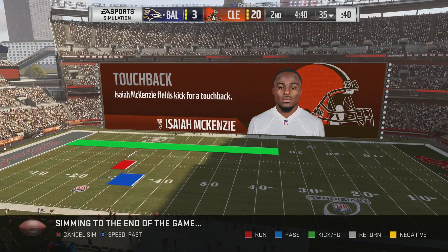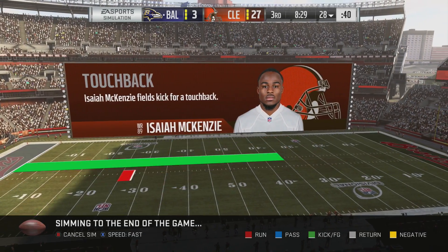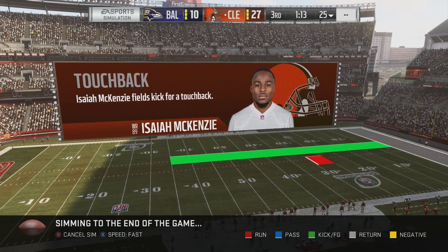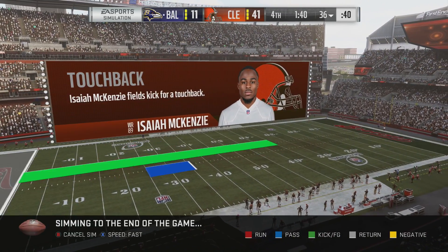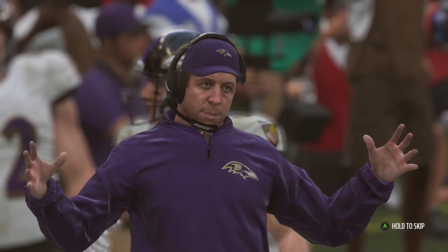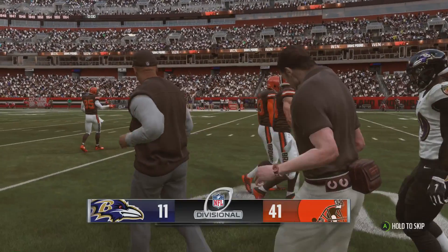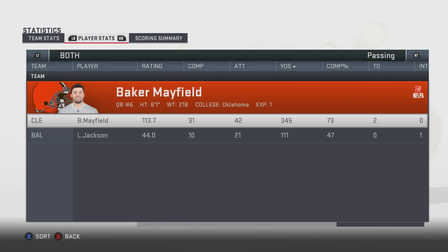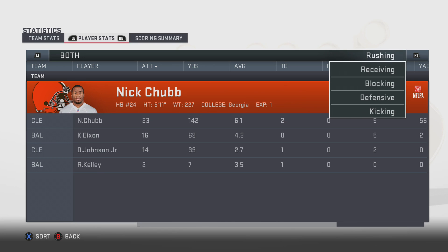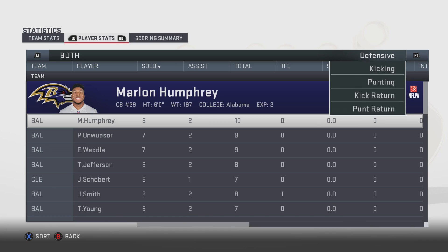The Ravens have a great defense especially in sims, so that's a pretty good victory. Even though they were eight and eight, we saw how this division rolls — they made the Super Bowl. Lamar Jackson — pretty damn Lamar-like. Nick Chubb absolutely killed it. We have a lot of short receivers but maybe that's what it takes in the NFL — it's all about speed and route running.